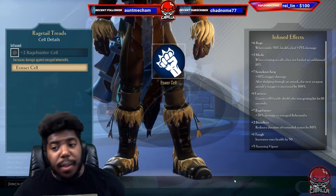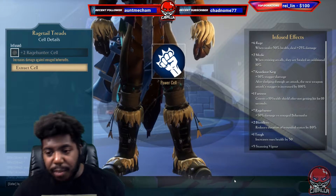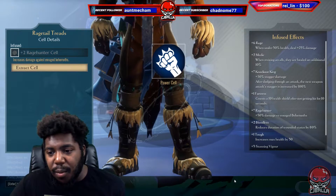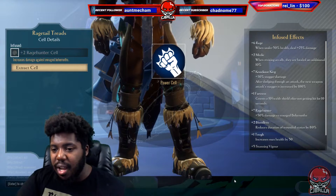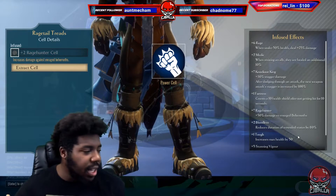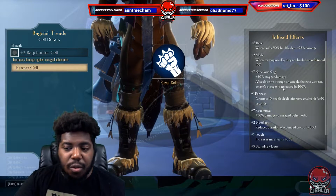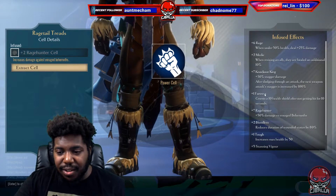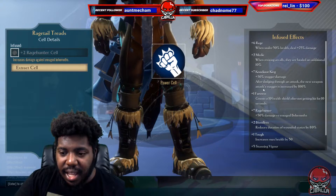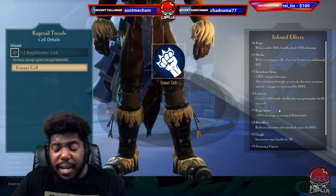The full overview of the build is plus six rage. We're gonna have two medic — that's okay, whenever allies are down you can pick them up a little bit faster and give them a little bit more health. We're gonna have six on the knockout king — I know it's a seven but you don't get anything past six. Knockout king is gonna give us 30% stagger damage after rolling through an attack, and it's gonna increase our stagger damage by 100%. After we do an attack we're gonna get that 100%, which is just solid.